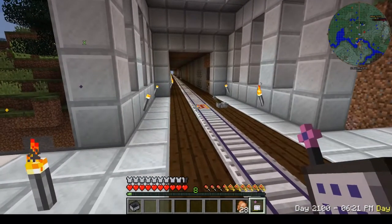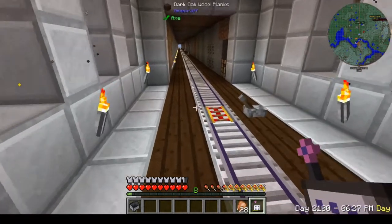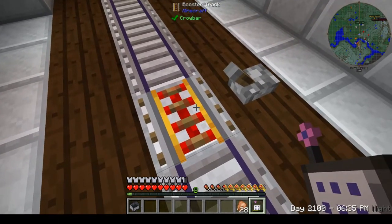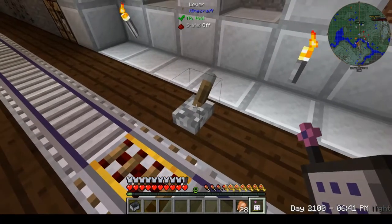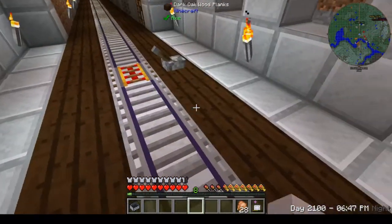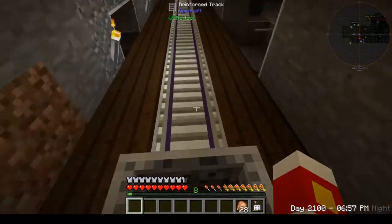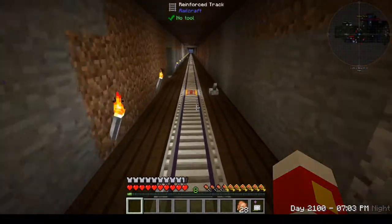We are going to show a few Minecraft things today. I want to focus on the booster track, which is a nice little feature you can add to your railroad to make your cart go faster and continue on. All you need is a lever or some other redstone source to get it to activate. Place your cart down, hop in, proceed over it, and it will push you forward. If you place it along the course it will keep boosting you, so you don't have to do anything.